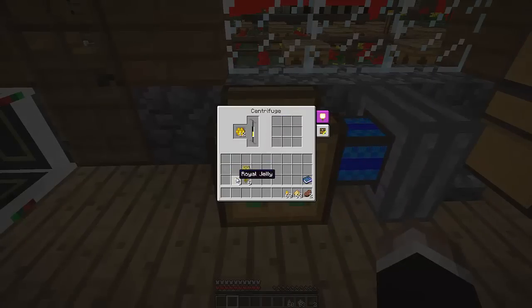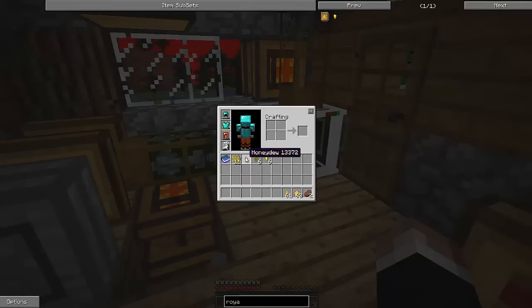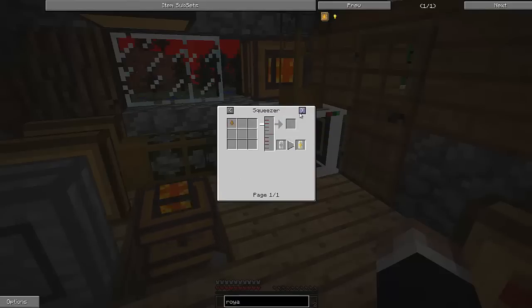The dripping comb, when you spin it up, is going to produce two things for you: you're going to get honey and honeydew. We already know what we're using honey for, but honeydew — you can make glycerine melons with it, and it's also used in ambrosia. You also need that royal jelly for ambrosia. Ambrosia is an amazing food — it's basically golden apple plus. If you get those producing like crazy, you can just dine on ambrosia at all times. It can also make dissipation charges in the carpenter, though I'm not sure exactly what those are. And you can squeeze dripping comb and get a decent amount of honey out of it.